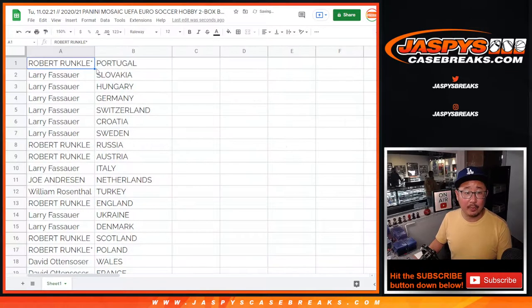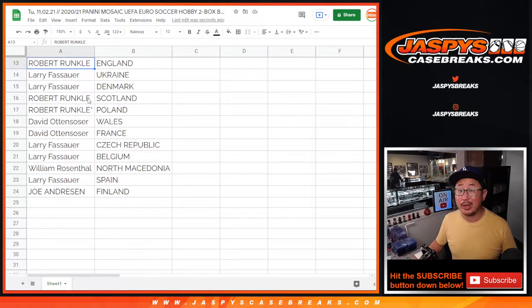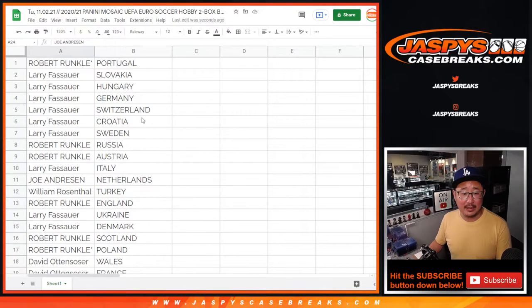So Robert with Portugal. Larry, you've got a lot of teams here — Slovakia, Hungary, Germany, Switzerland, Croatia, Sweden. Robert with Russia and Austria. Larry with Italy. Joe with the Netherlands. William with Turkey. Robert with the Three Lions — England. Larry with Ukraine and Denmark. Robert with Scotland and Poland. David Oh with Wales and France. Larry with Czech Republic and Belgium. William with North Macedonia. Larry with Spain. And Joe with Finland.